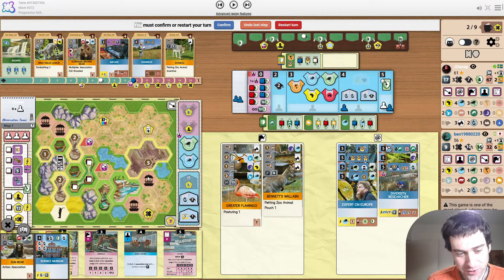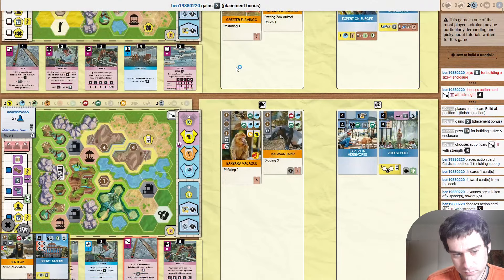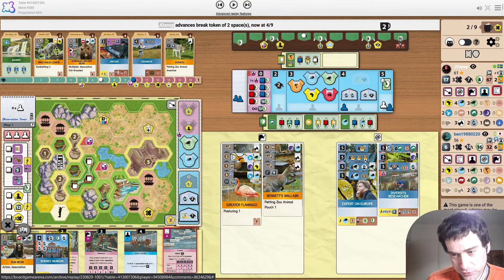Normally this river is annoying, but just cover the river. Opponent building another size 4 — that means they must have two decently sized playable animals, which is kind of scary. They just don't have money to do it right now.